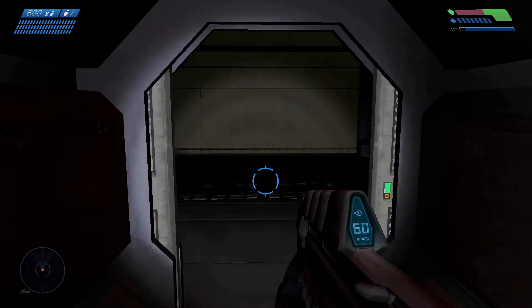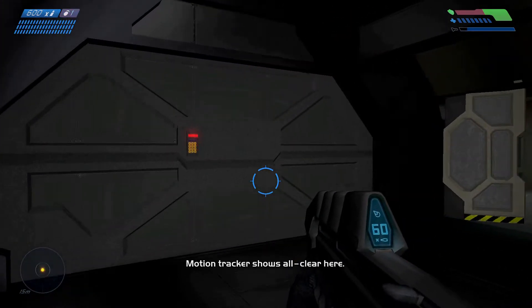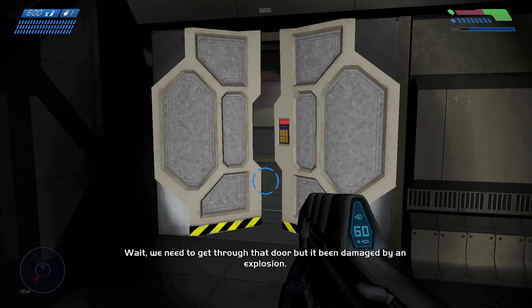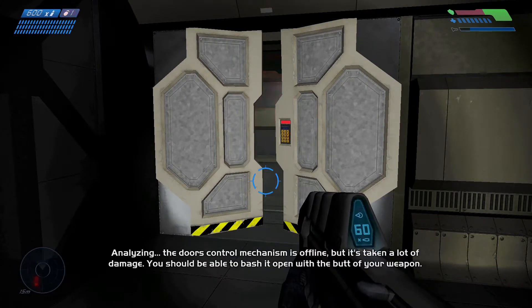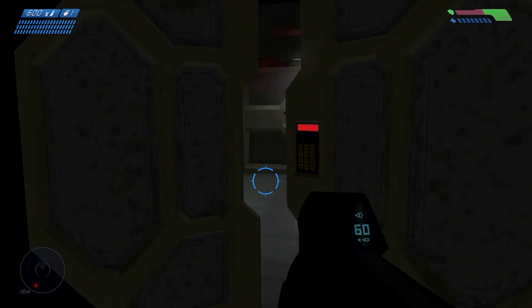Here we go. We're too close — we need to find another route. Motion tracker shows all clear. We need to get through that door but it's been damaged by an explosion. The door's control mechanism is offline, but it's taken a lot of damage — you should be able to bash it open with the butt of your weapon. Press V. Boom.